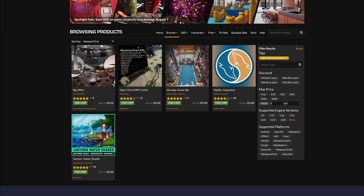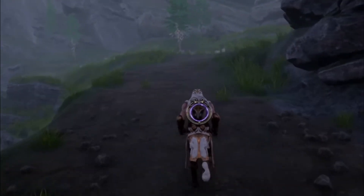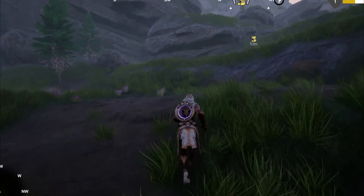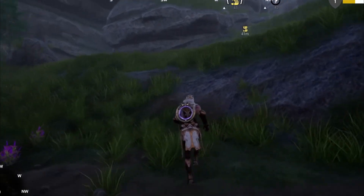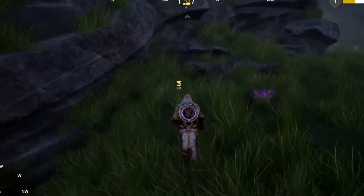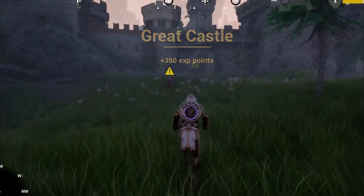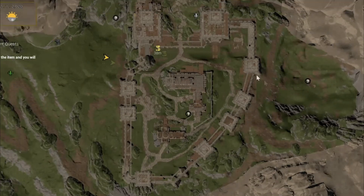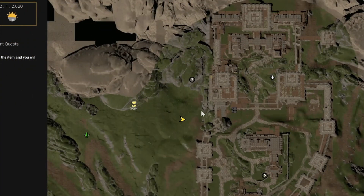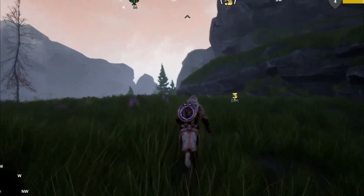Let's take a look at the next one: the Open World RPG Toolkit. I'm very excited about this one because it has so many cool features. It's an open world RPG asset pack — you can go around a huge open world with a compass, markers to show you where you want to go, experience and level points, static NPCs that give you missions, and dialogues.